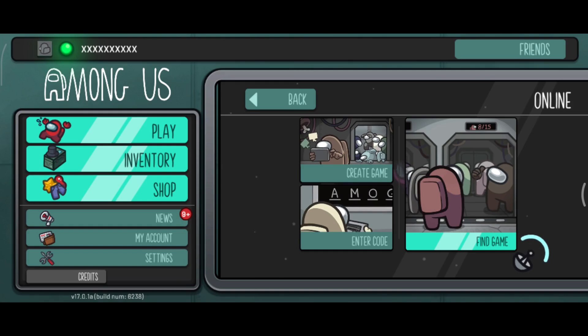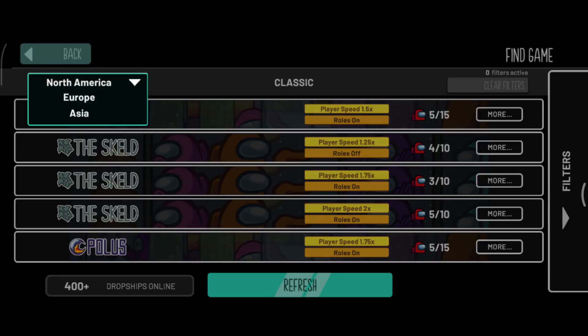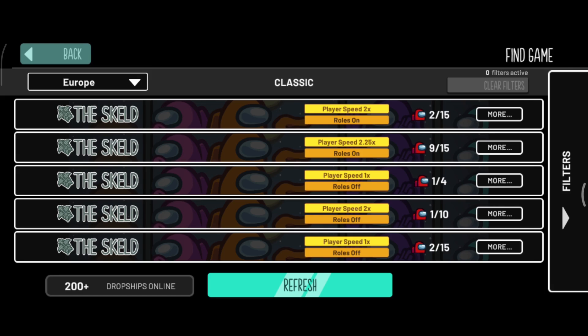If not, you can always try improving your local connection quality as mentioned before, if that is the problem. And if none of the regions work, you can try playing the game at a later time since the servers may still be quite full — at that point there isn't really much you can do. You can also try clearing your cache in the settings, since this can clear any corrupted data that might cause the connection to drop. That's pretty much the most you can do for this specific error in Among Us.